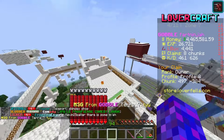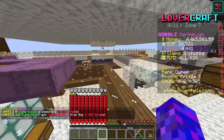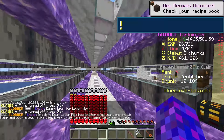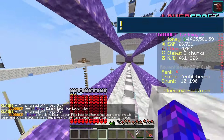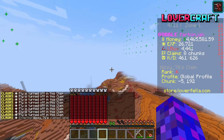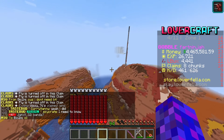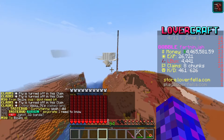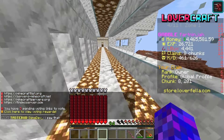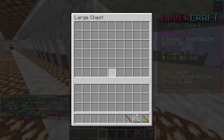I want to build a grinder for you guys. I had a grinder at one point — I think I might still own it, it's just a different claim. This used to be mine but it got claim-transferred. Did I sell it? Oh, yes — I didn't sell it, thank God! This is one of the best grinders on the server, the most efficient at least. Oh my gosh, I've still got a load of stuff in it as well.